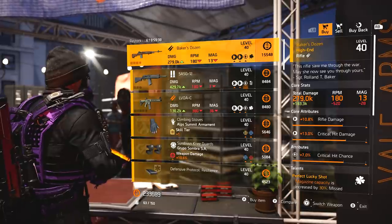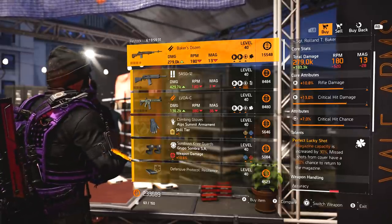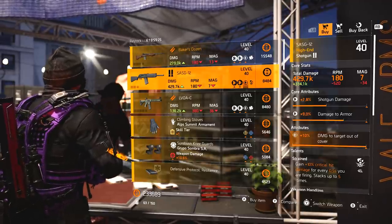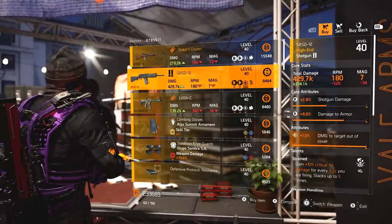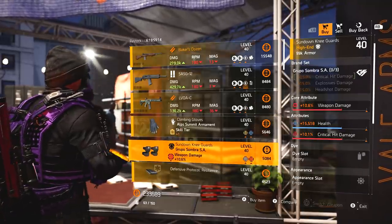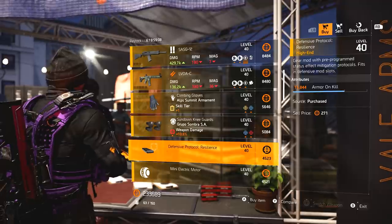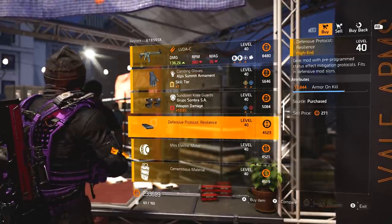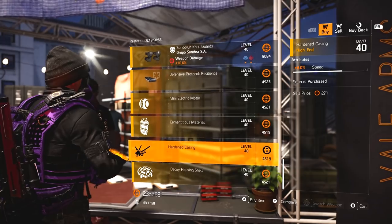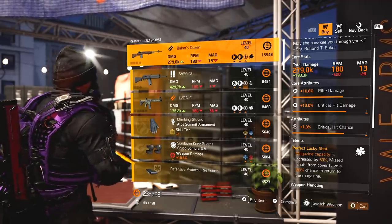Theater Settlement: we've got Baker's Dozen again with rifle damage, crit damage and crit chance - probably worth picking up with Perfect Lucky Shot. SAS G12 with max damage to targets out of cover at 10%, Strained, shotgun damage, damage to armor - probably worth picking up if you're in need of a good SAS G12. All Oversea with Lucky Shot, stability. ALP Summit gloves with skill damage and armor regen. Grouper Sombra knee pads with crit damage, weapon damage, health - all attributes really low. Best pickup from here is Baker's Dozen.